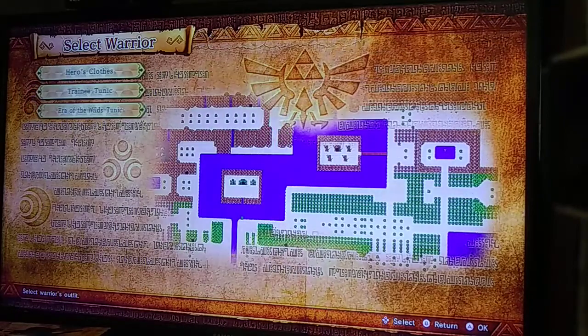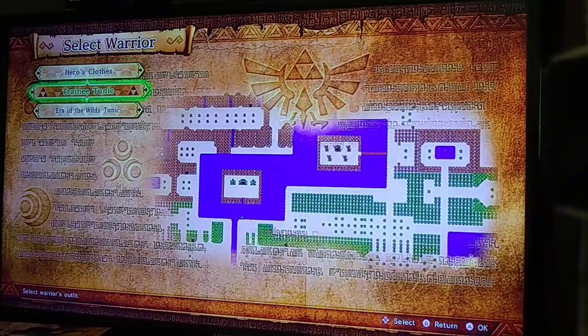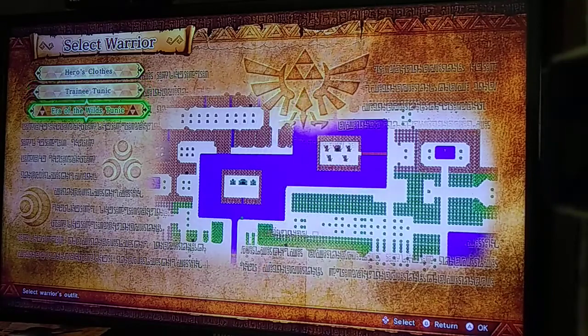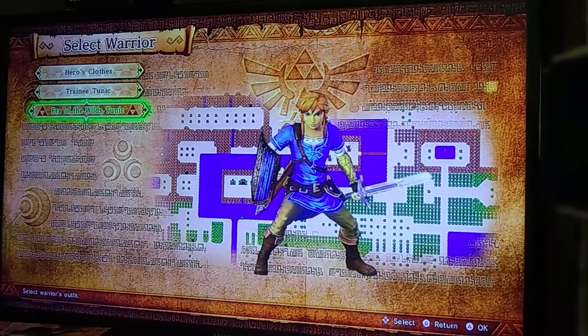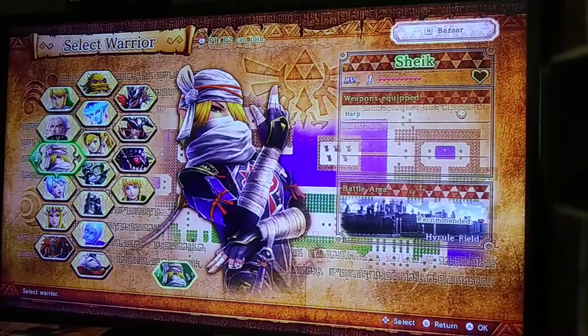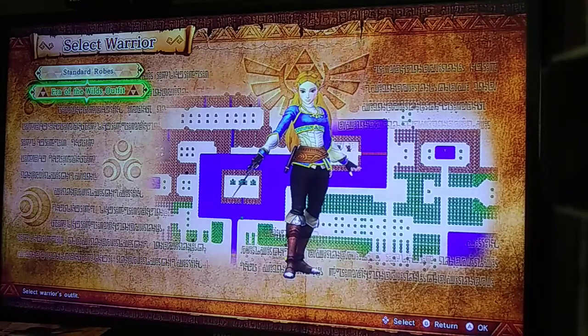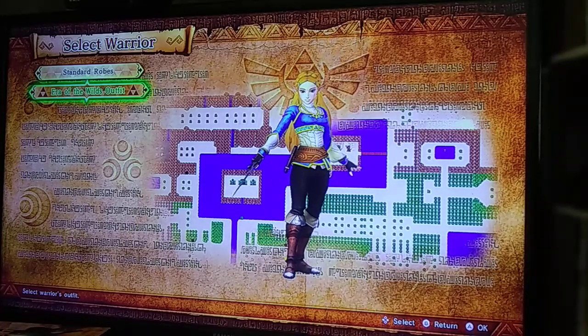I want to show you costumes. Here are some costumes for Link: Hero's Clothes, Trainee Tunic which is his knight outfit, and Heir of the Wild's Tunic which is his Breath of the Wild outfit. For Zelda, I got her Heir of the Wild outfit, which is her Breath of the Wild appearance. If I use her outside of story mode, I'll be using that.